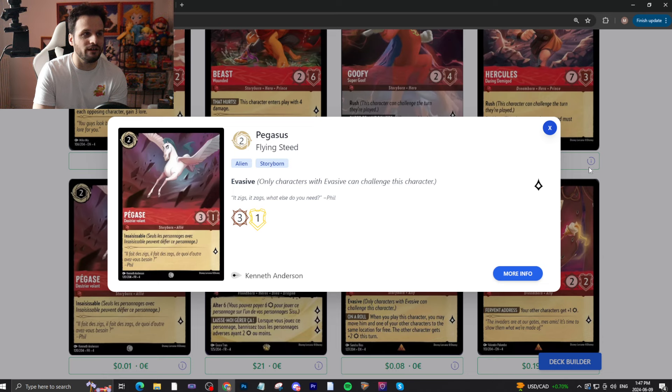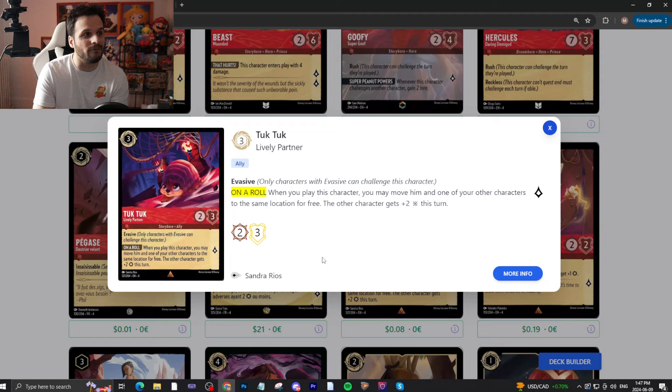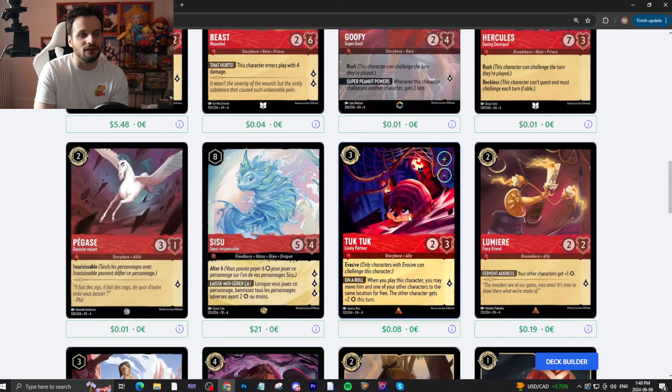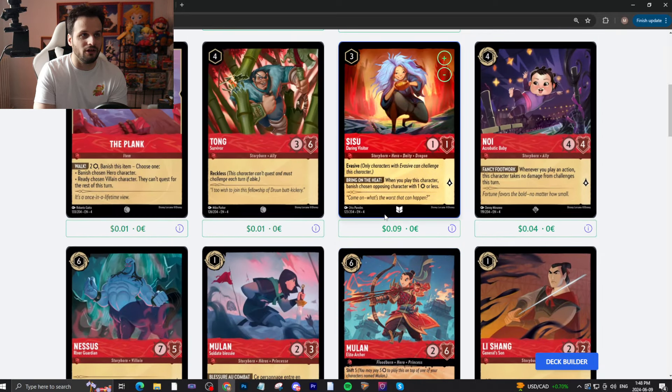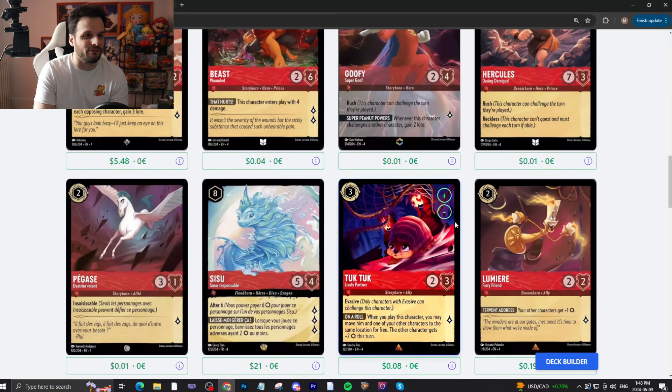Pegasus — 2/3/1 with Evasive. Not that good. Tuck-Tuck — three-drop, uninkable, 2/3, quests for one with Evasive. When you play this character, you may move him and one of your other characters to the same location for free — the other character gets plus two attack this turn. There are really cool combos in Ruby location-matter decks to move and get big damage, doing obnoxious stuff with attacks. Goofy, Mulan, Noi — give them more power. The card's fine, I like it a lot. Lumiere — 2/2/2, quests for one. Your other characters get plus one attack. Not bad in Ruby attacking decks — just take an extra attack boost.